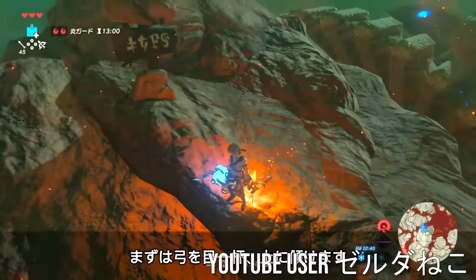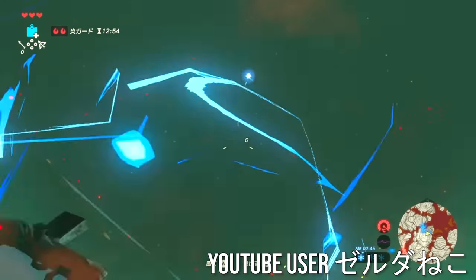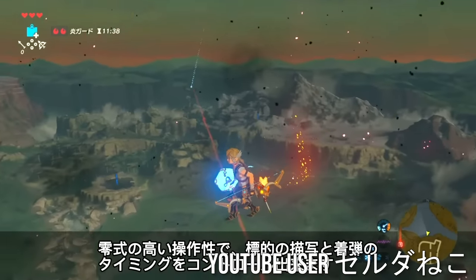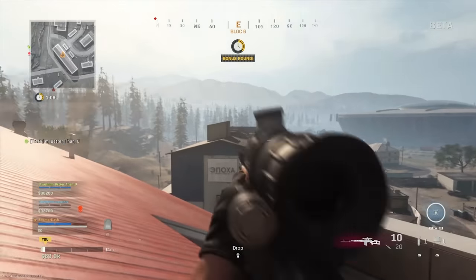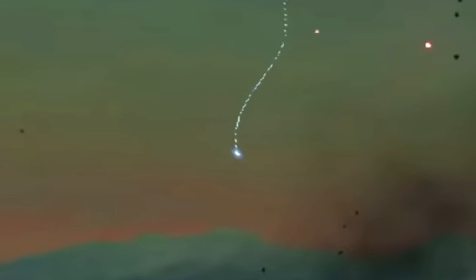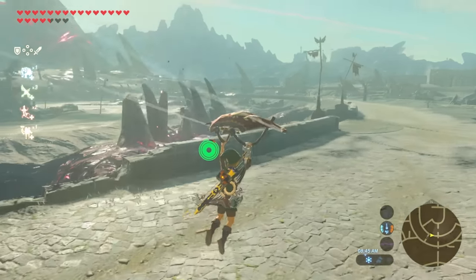That's not all, though. Niko actually managed to top themselves with a staggering 3,500-meter shot from the top of Death Mountain all the way to Hyrule Castle — a staggering distance that puts most sniper rifles to shame, and those use bullets, not arrows. Obviously, the game's physics for arrows aren't exactly realistic, but they're more consistent than most games out there, and this is the thing that proves that.